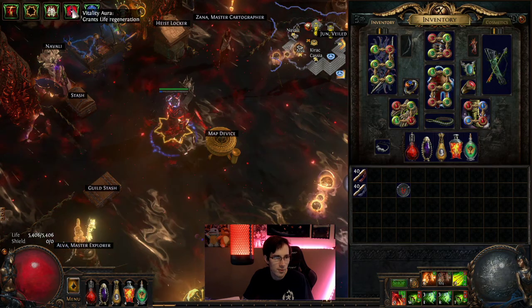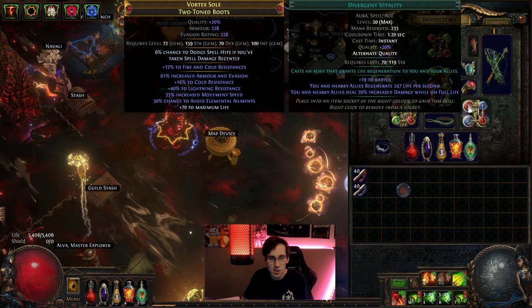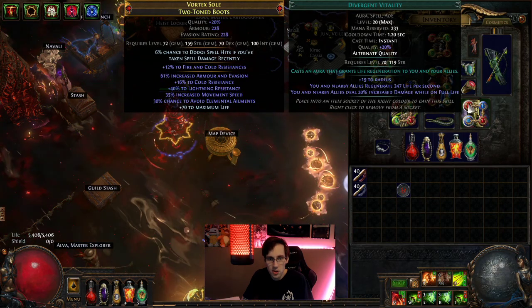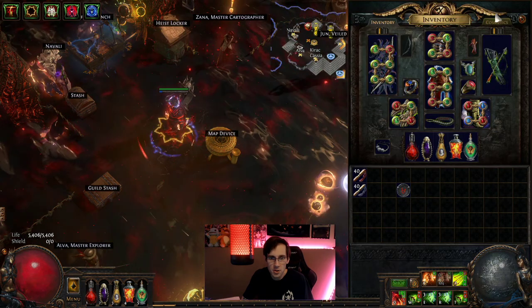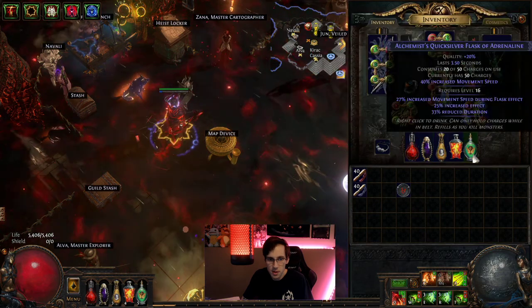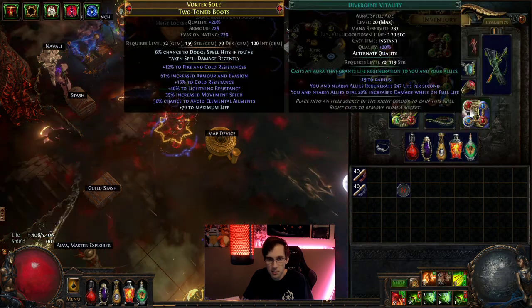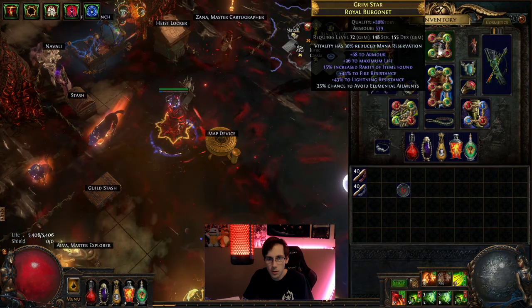This build says it gives you more life regen, but with this league and the new gems, you do actually get more damage on full life. All the gems on here are the exact same — nothing changed at all. The flasks are the same. The only damage difference really was just the Coil, and that's pretty much it.